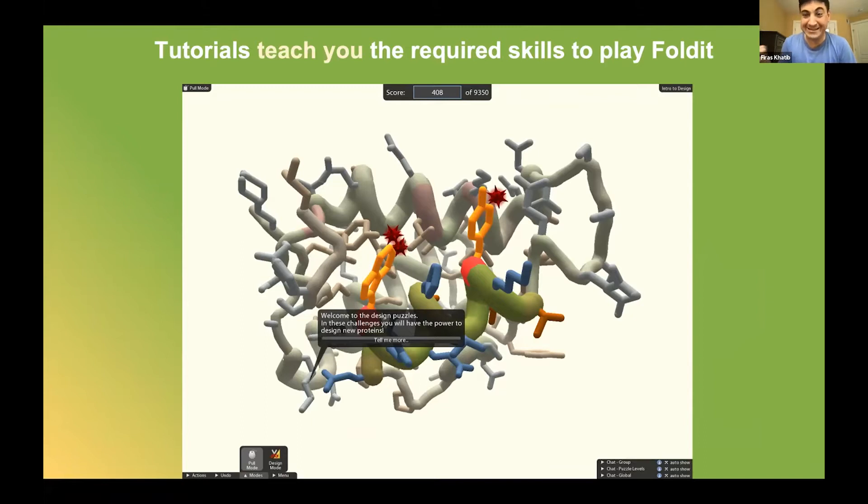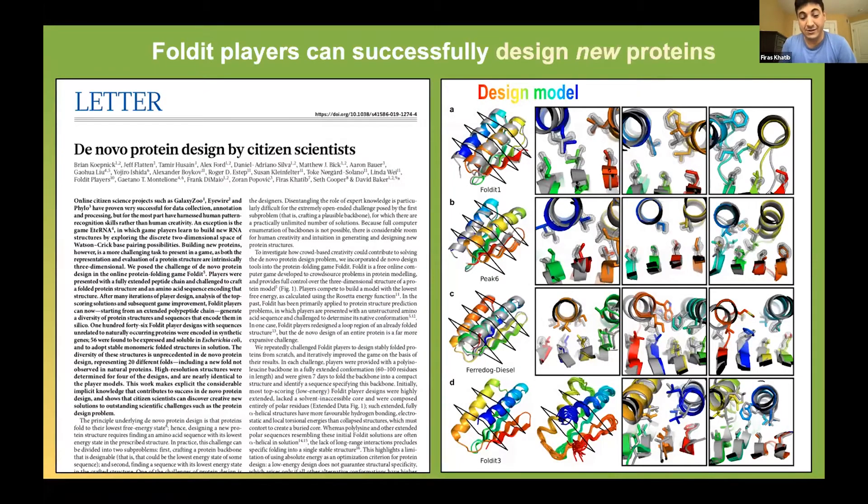Now you can imagine that this is not an easy thing to do. In fact, Foldit turned 13 years old this year, but we struggled with protein design until a breakthrough in 2019. Finally, our players were able to create brand new proteins that don't exist in nature. And more importantly, we were able to solve those structures and they looked almost identical to the player predictions. These are four different proteins that the players designed, and these are the superpositions to the solved structures — you can see they're very, very close.